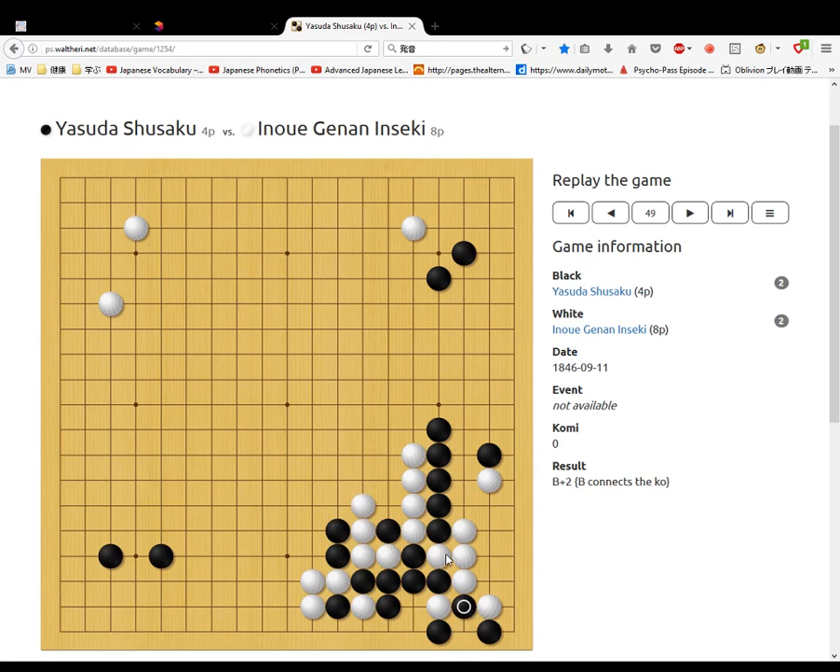Black does a few ko threats. White extends. Black takes. White threatens to come out. Black seals up the ko. They do that before strengthening these stones. Black pushes up white. They both strengthen their stones. White pushes out. Black makes his eye, then white pushes out and black seals him in, making a wall type thing.